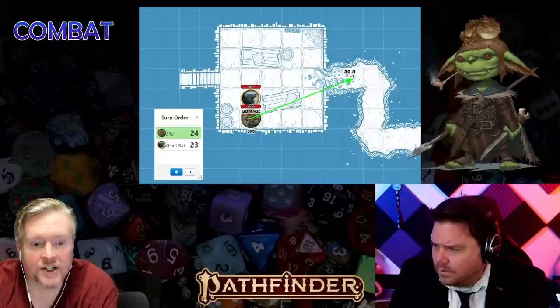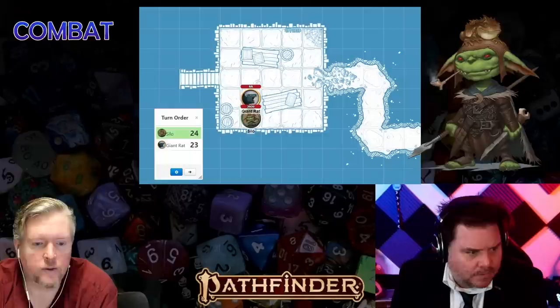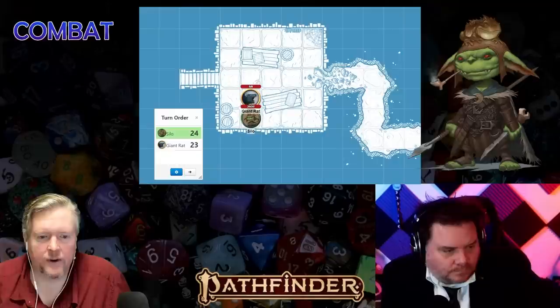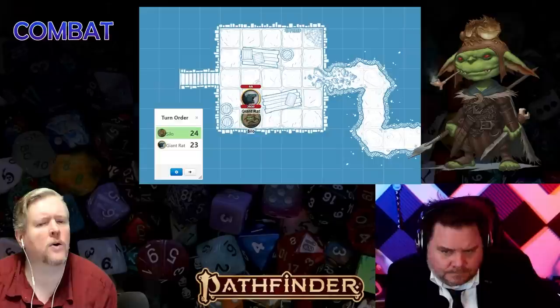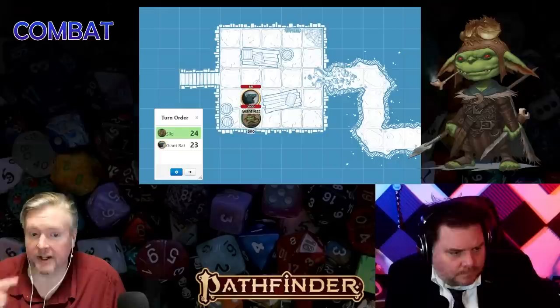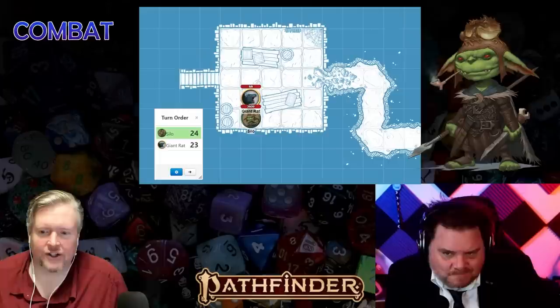We've completed one round of combat. One important thing to know: as long as you're adjacent to a foe, you can attack them. Weapon traits matter too — some give bonuses, some like backstab deal extra damage if the foe is flat-footed. Be aware of how weapon traits affect your attack and damage rolls. That wraps up round one; let's move to round two.